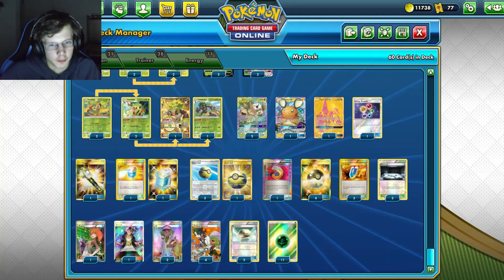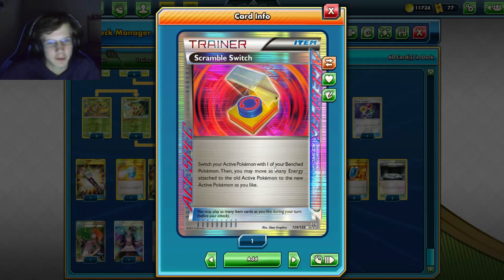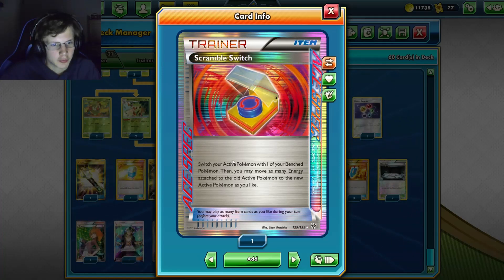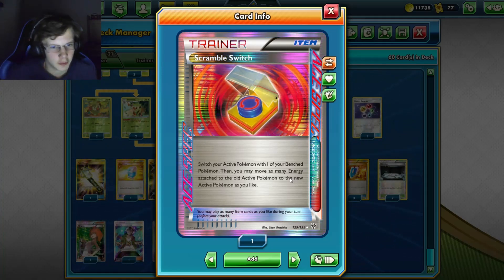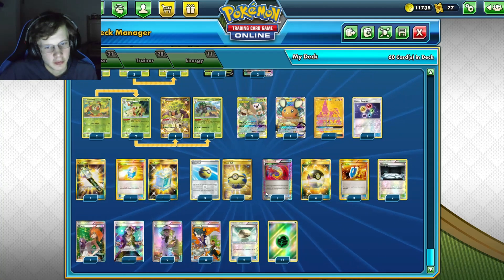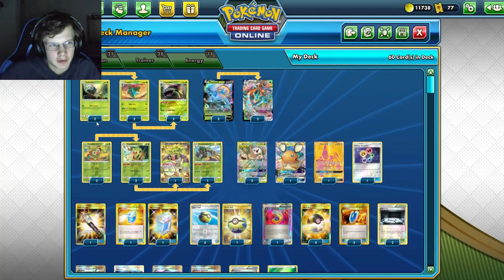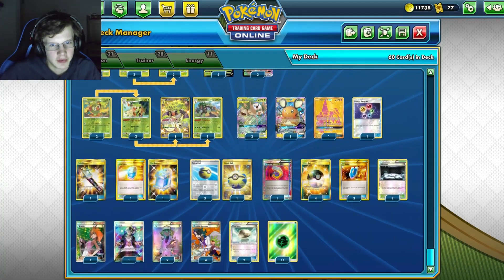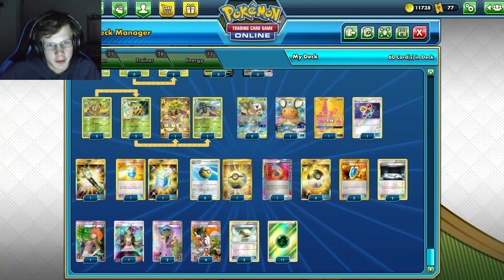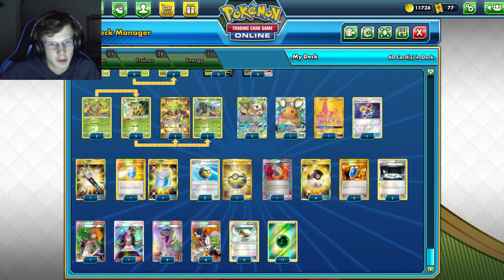We're playing four Quick Balls and four Ultra Balls just for getting any Pokemon. One Scramble Switch - I feel like this is better than Computer Search. It's really good in longer games, just switching your active Pokemon with your bench and then moving energy from it, then you can Max Potion the damaged Pokemon on the bench - that's the ideal situation. Also three Via Seekers, two Silent Labs, because we really don't play a lot of basic abilities - only Denene and Tapu.